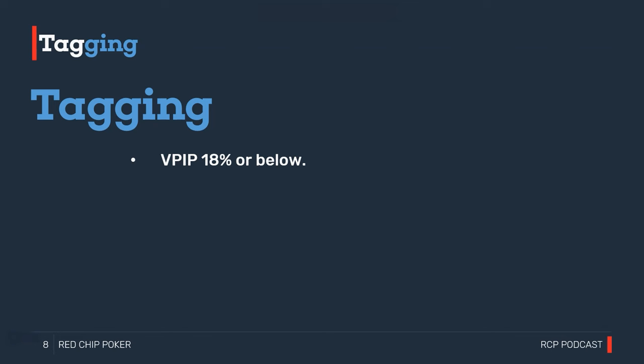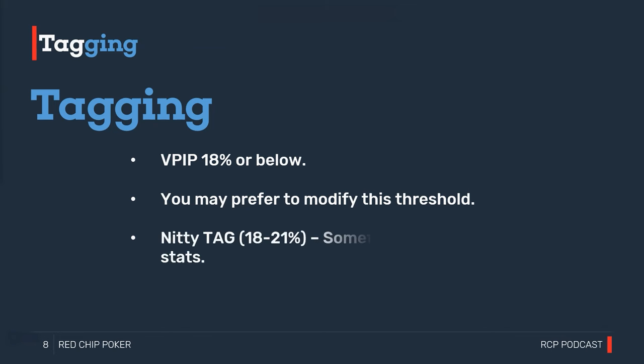The principles are still important at higher stakes. In your 50NL or 100NL games there may still be fairly tight players you want to tag. You may just need to adjust the threshold — in a 200NL game, the nits might be very tight regs with 20-21 VPIP or lower rather than 18 or lower, since those extreme profiles don't exist at that stake. Feel free to adjust the threshold based on your specific environment.